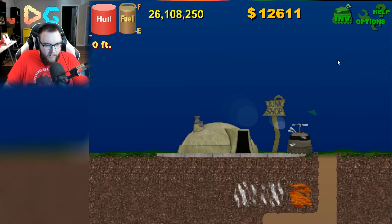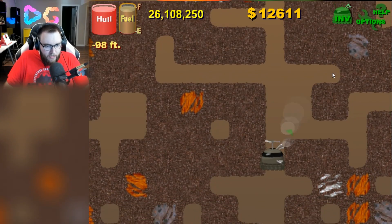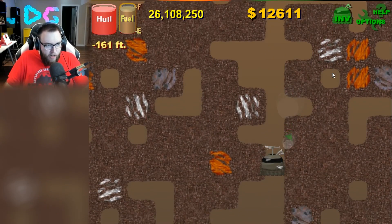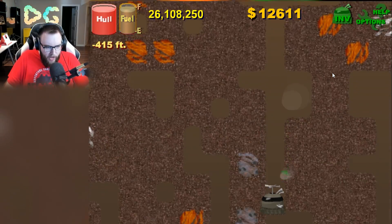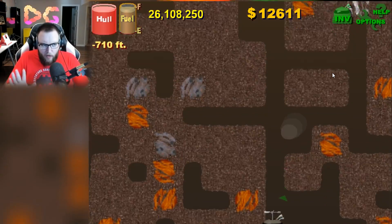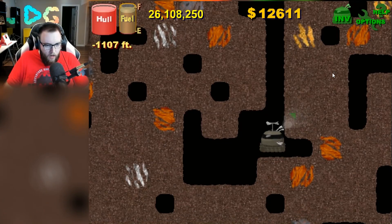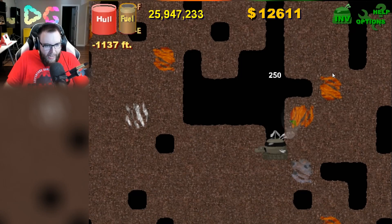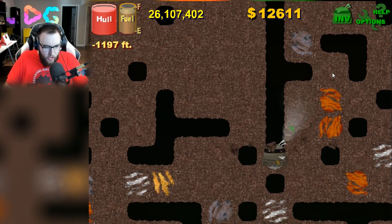We're going to go back down. Now that we have pretty much everything, we should be good. Oh God! See, that's the problem — one false move, you can totally ruin your hull. Thankfully, we got some decent upgrades. I know I can fall down to about a thousand feet, but I don't want to risk it, so we're just going to start slowing down a bit. There we go, we've made it down. Look at how fast that drill is now. Man, I love these drill upgrades!